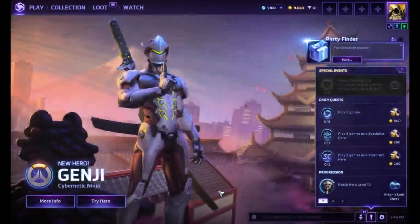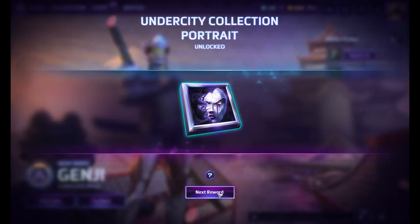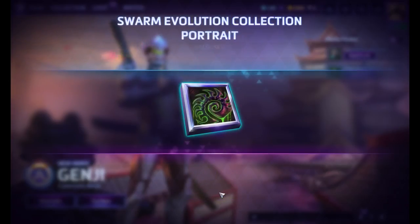Veteran hero portrait unlocked. Thirty-day stimpack. That's a little bit more than the thirty-day stimpack — I got a three-month stimpack! Undercity collection portrait. Swarm Evolution collection portrait.